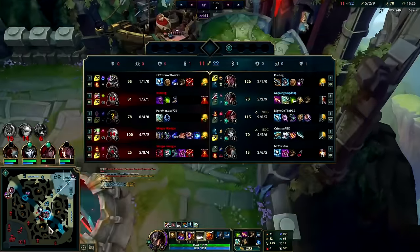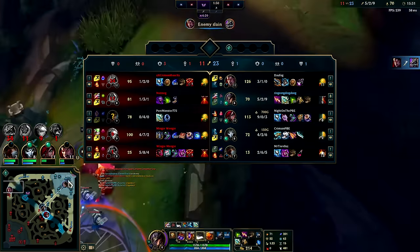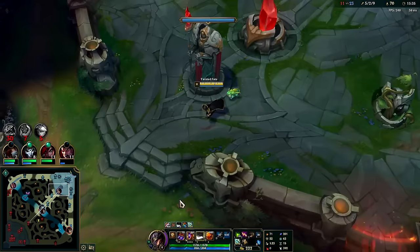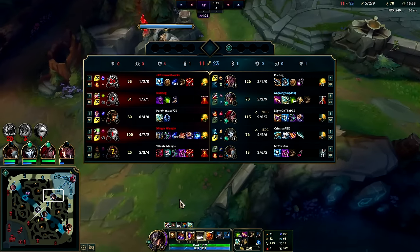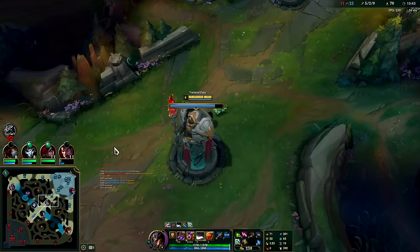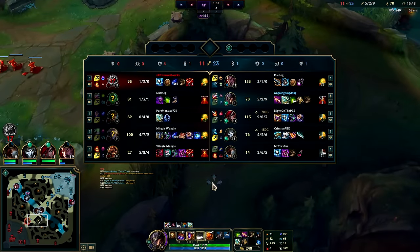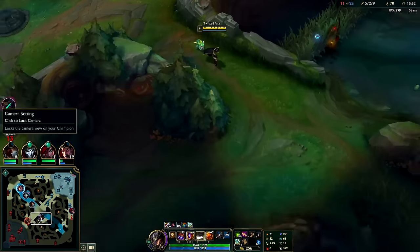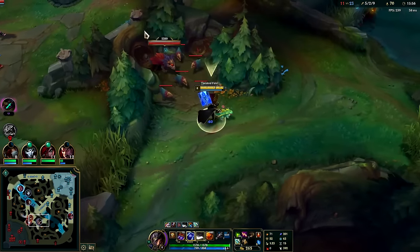I have to go Merc Treads this game — they're all AP, even Nasus's E. Oh he's going AP Nasus — that's dog, the way. AP Nasus is good but only with the right build and that's not the build. Aegis rush is disgusting because it's only 2600 gold, so you're going to hit it way before your opponent gets their first item, plus it gives great stats. I would never go Storm Surge rush on Nasus — you don't have any sustain.